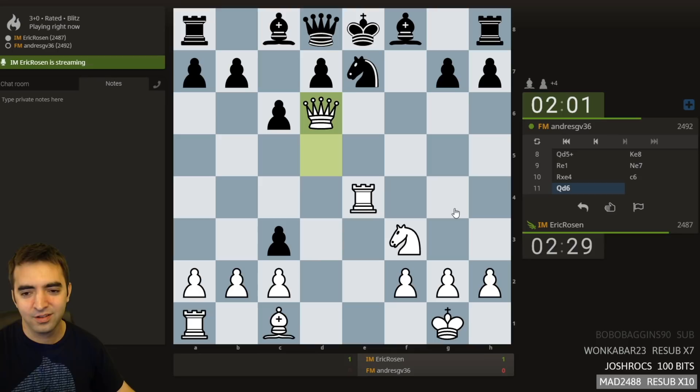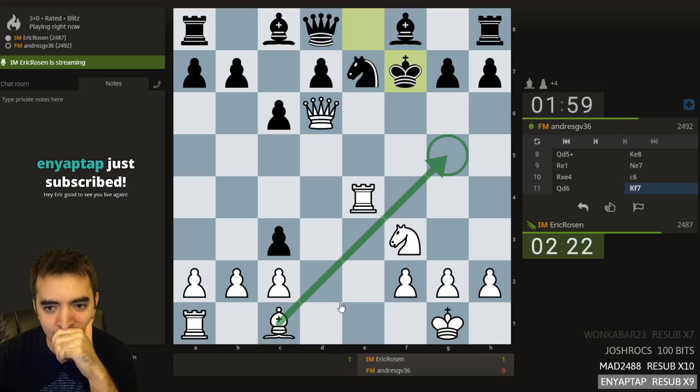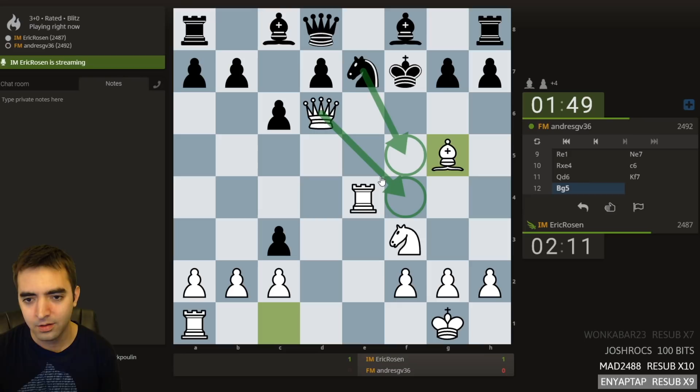If they play c6, the great thing about this opening — especially if you're well-prepared — is that black has to consume so much time to not get mated. I'll play bishop g5. I was looking at knight f5, queen f4. Looks very nice because the knight and queen would be hanging, and the knight would be pinned.